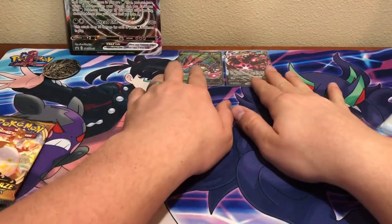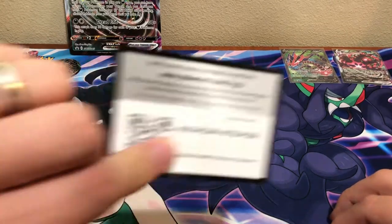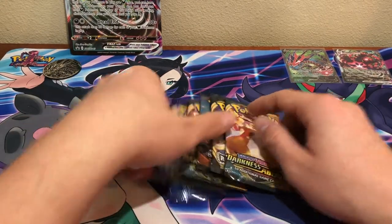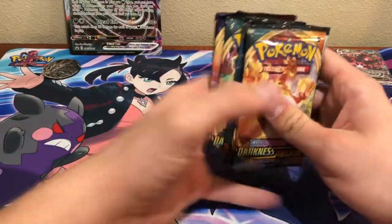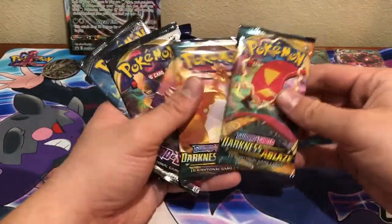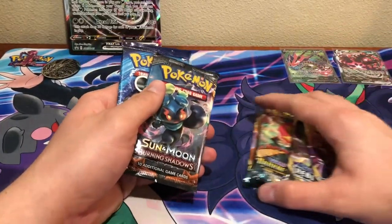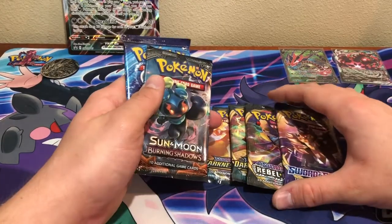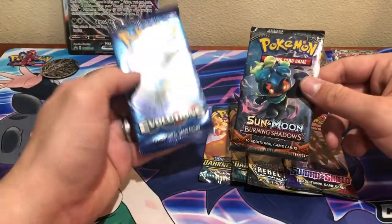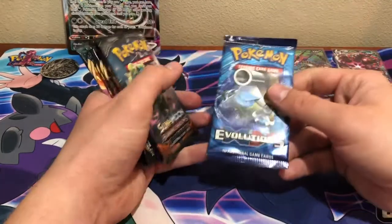I'm going to put those back up in the promo section. I hope this new camera angle is working out for people. Here's the code card. I think it looks a little bit nicer for openings — now that I've got this Marnie mat from Champion's Path, just looks a little bit better. So here's the pack lineup: I've got two Darkness Ablaze, Sword and Shield Base, a Rebel Clash, a Burning Shadows, and an XY Evolutions. I've been pulling a lot of Evolutions recently, just one pack at a time. I'm going to open the Evolutions pack last — if there's a Charizard in there, that's a sweet way to end the video.